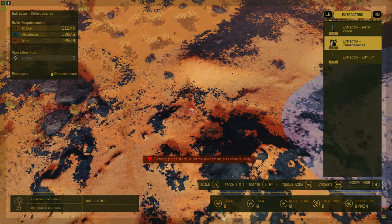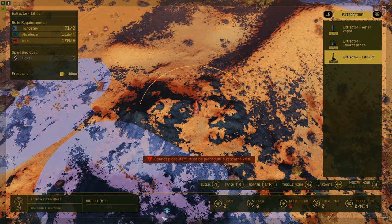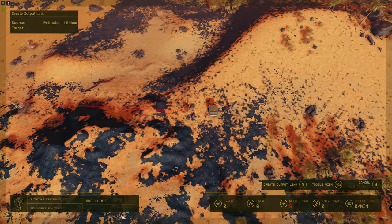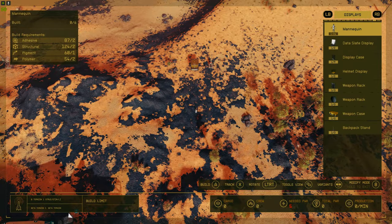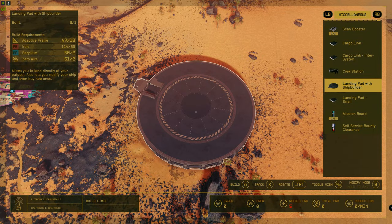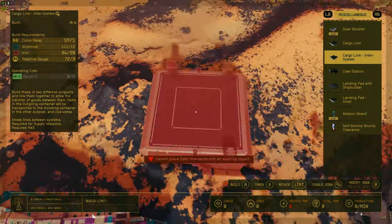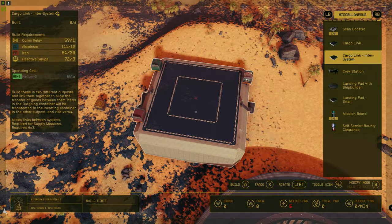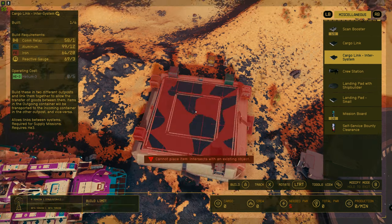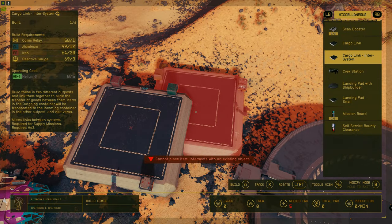So now we can get on with building. We're putting down a lithium extractor in the colored block that appears on the ground. Then put down a small solid storage near the outpost beacon, and link the output from the extractor to the container. Then get a landing pad — I always put down a big landing pad so I can land my ship nearby and if I'm overweight I don't have to run far. Then put down an inter-system cargo link near the outpost beacon so you can fast-travel to it to debug it. Don't forget to link the storage box to the outgoing on the cargo system link.